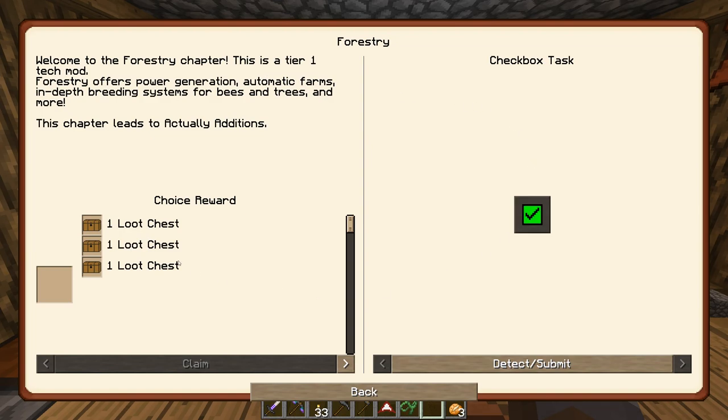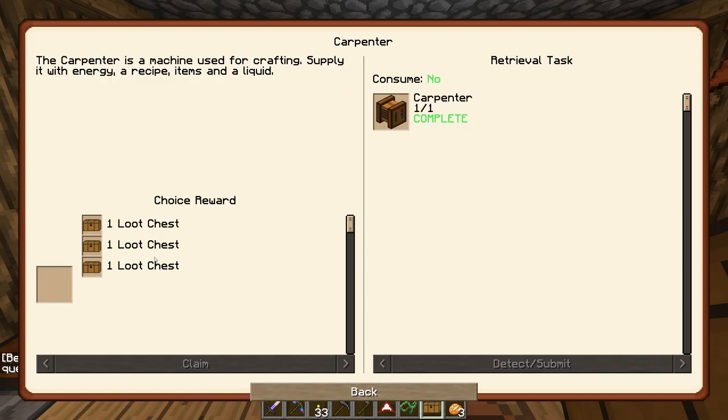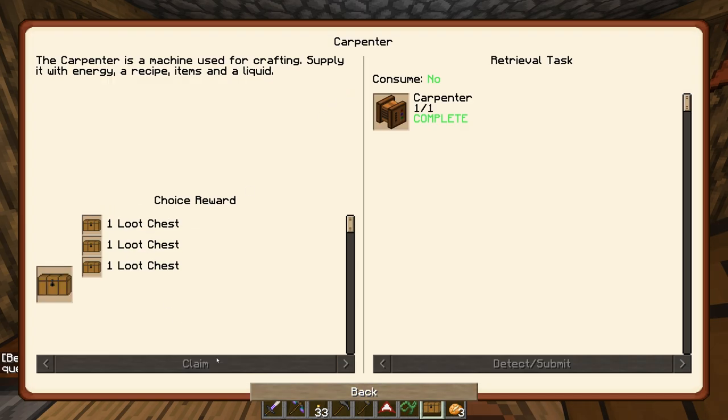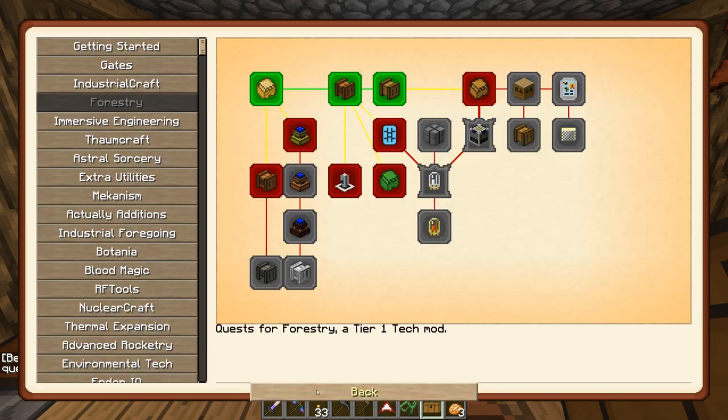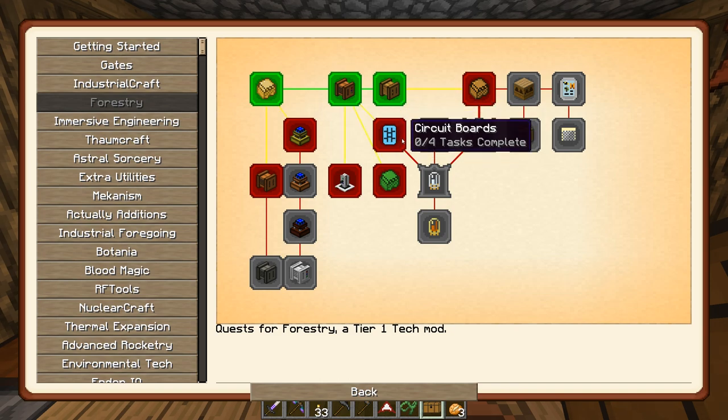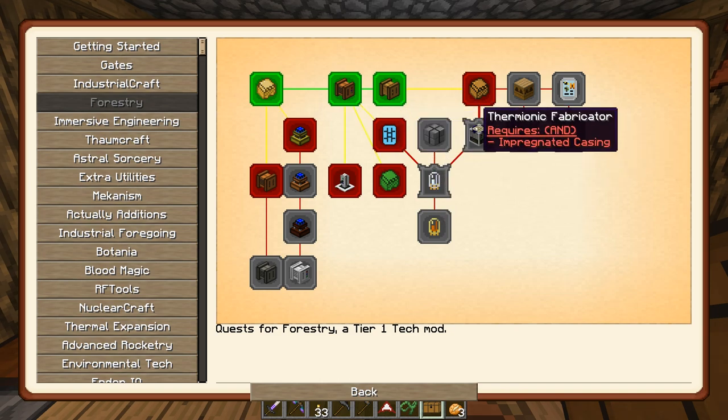We'll do the same quest in Forestry because we've got the sturdy casing. We've already done a carpenter so we'll take another one of those, and the squeezer as well. So we've got a lot of this stuff done in advance. And then we can get onto the circuit boards, which leads to farms typically, and thermionic fabricators and stuff like that.